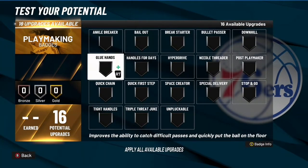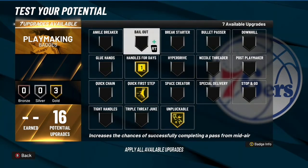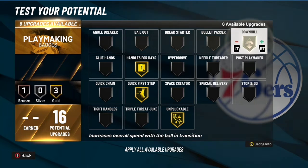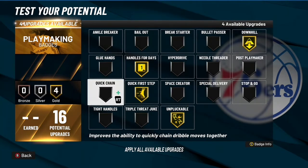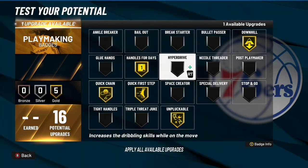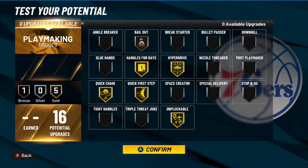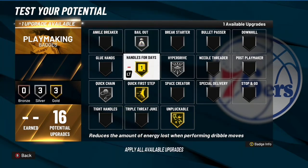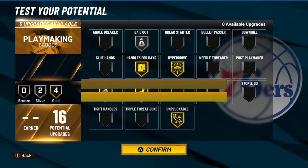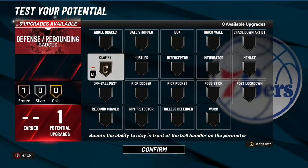For the playmaking badges, you want to go ahead and go with Unpluckable. You can throw on Downhill if you'd like if you're playing 3v3, and you can throw on Quick Chain. Then throw Hyperdrive on Bronze — or probably take that up to Silver if you want. You can probably put a few other things on Silver and throw one thing on Gold, maybe Hyperdrive if you want. For the last badge, I'll probably just throw on Clamps.